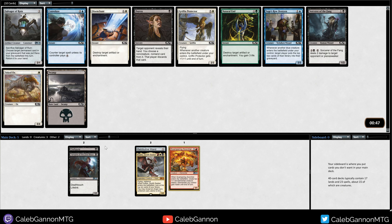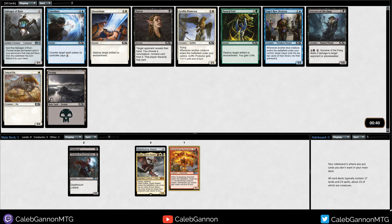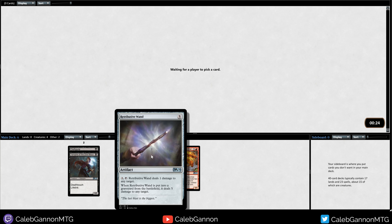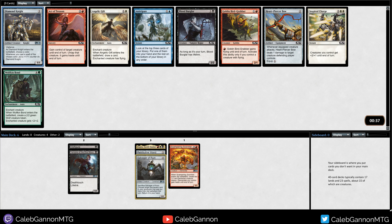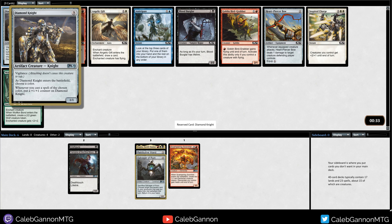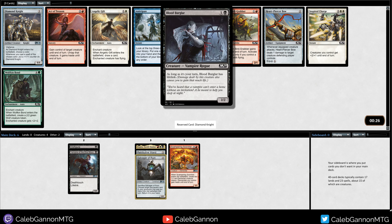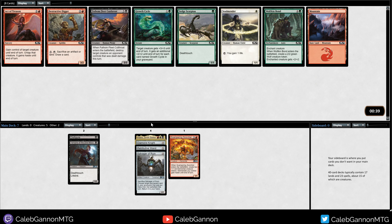I don't think there are Elementals in black, so that's something to consider. Salvager of Rune - this basically lets you rebuy stuff that died. It's pretty good with Vampire and the Dire Moon, and kind of sweet with the Wand if you sacrifice the Wand. We could try a Wand combo - get a way to kill this a couple times and Lava Axe our opponent. Diamond Knight is gonna go in basically any deck - it's a 3-mana 1/1 vigilance, and if you're mono-color it gets a lot better. I'm gonna speculate on Diamond Knight.